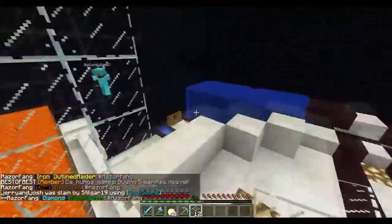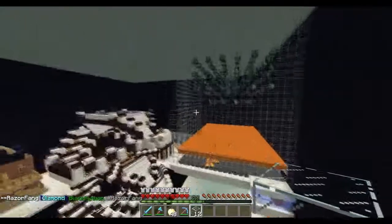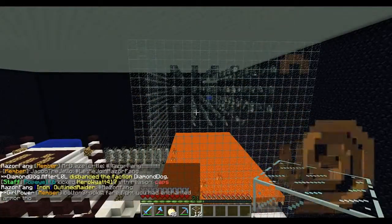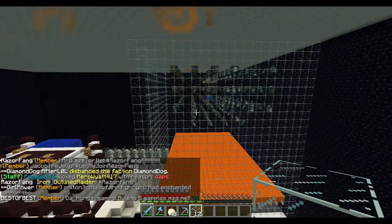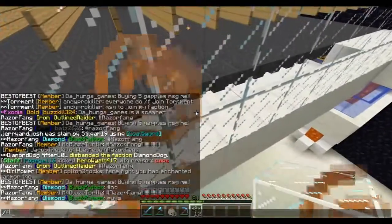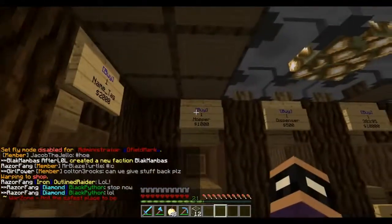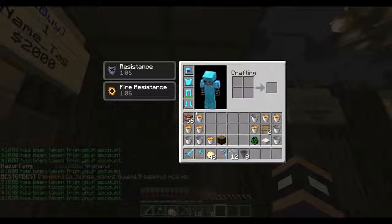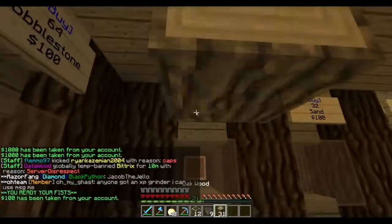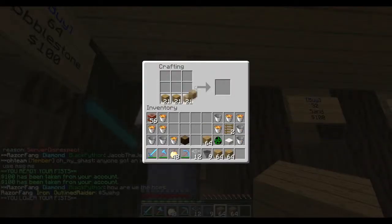Mark, do you have anything else? No, everyone was just curious about the hopper system, but like you said it's all leading to these hoppers in the back filling up the chests. Let me turn fly off, go to warp shop, buy some hoppers, and then we can show them how to line it up properly. Making some chests quickly too.